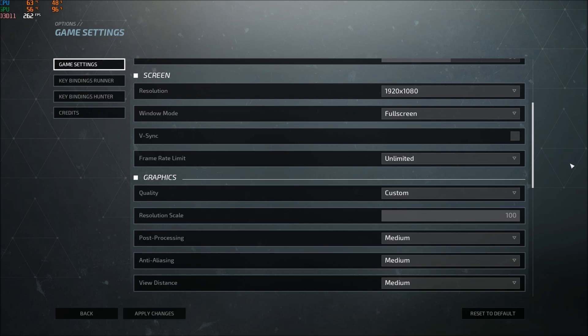First we will start in the game settings, and after that we will go into the config file because we have more options that we can change in it. Let's start with the graphics.